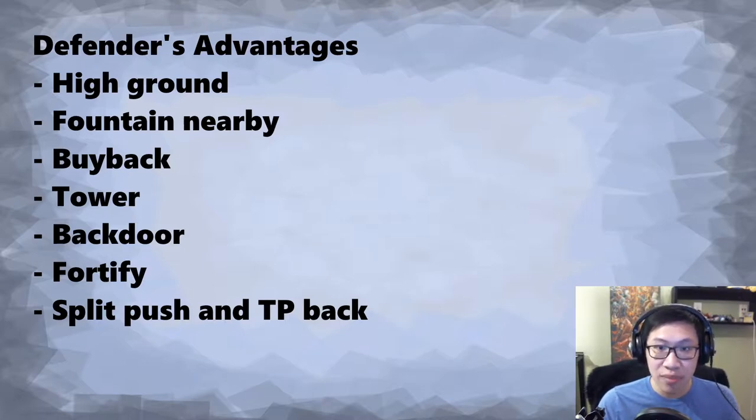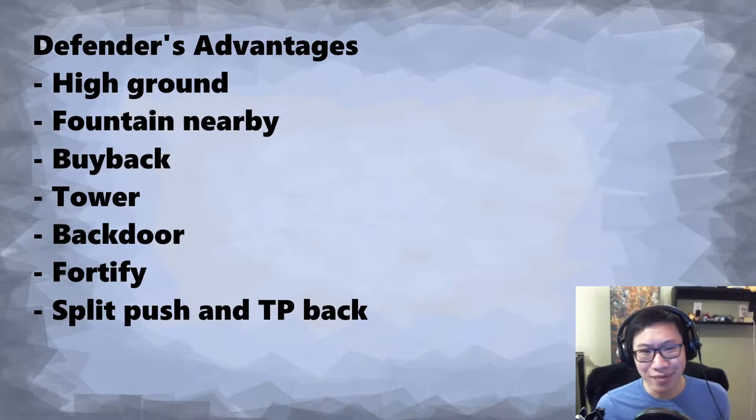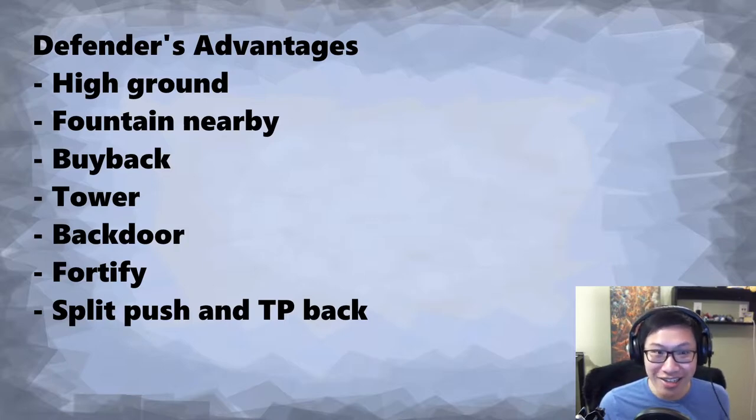The attacking team, if they want anything from their fountain, it takes a long time for the courier to travel all the way over. The attacking team does have a slight advantage in accessing the secret shop, but generally you're not in dire need of something from the secret shop. High ground does tend to create one of those opportunities, but it isn't a huge deal in terms of actually breaking high ground.